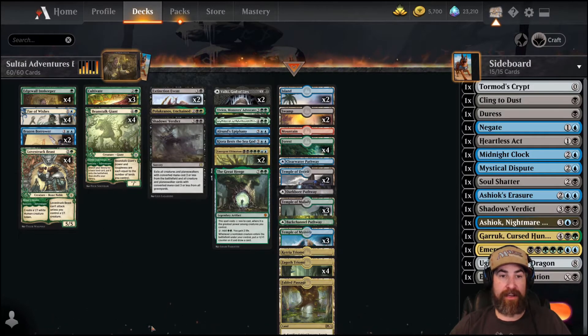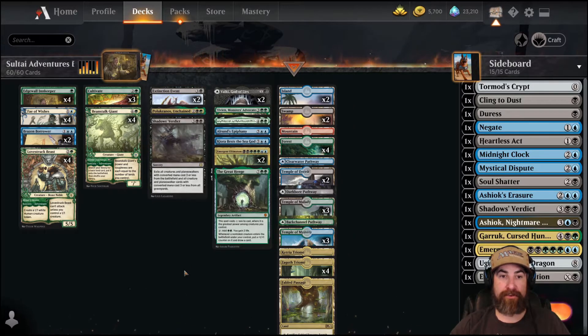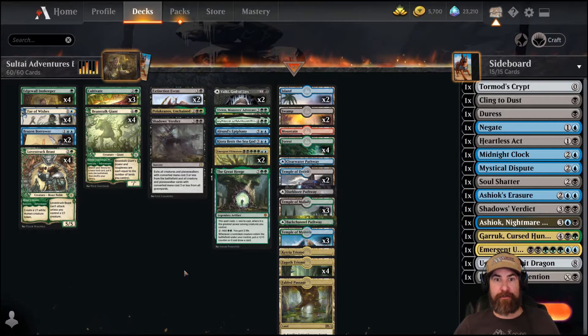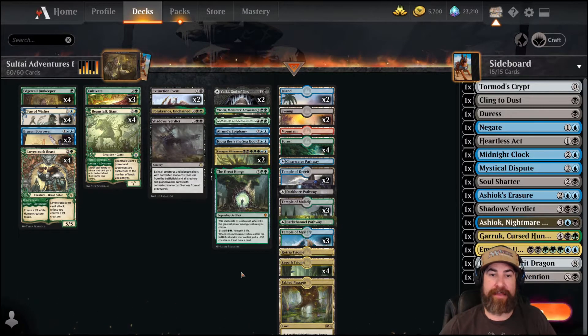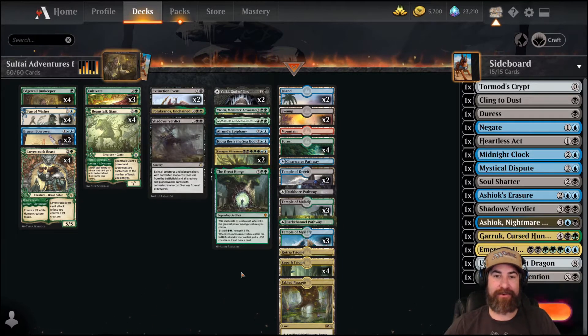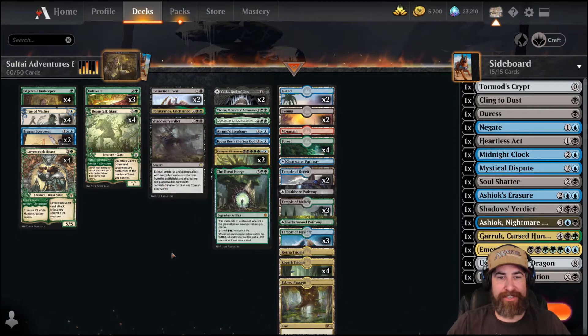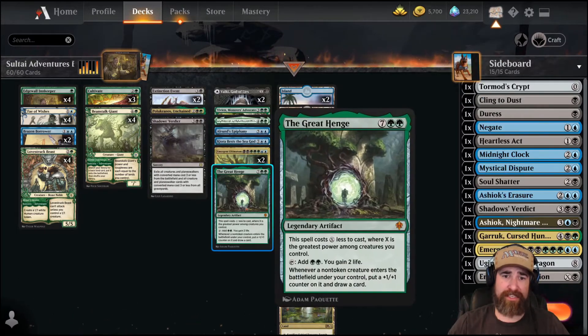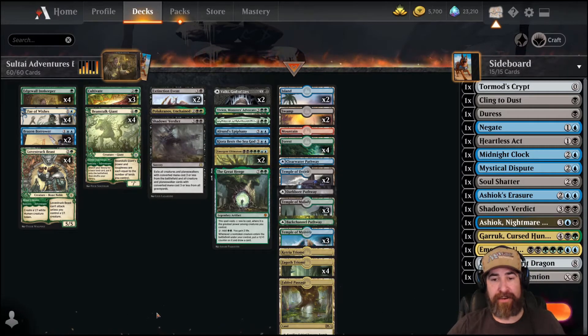You've got your Removal Package - two Extinctions and the Shadow's Verdict for board wipes, plus a Pelakka, which is pretty much removal in this deck. And then we have our Emergent Ultimatum Package. Don't get me wrong - draw any of these cards, go ahead and play them naturally. But if we get Ultimatum, we're going to look for one of these cards, cast those cards, and get all kinds of advantage on our opponent. Our land base is nothing super special - pretty much what you would expect from a deck of this kind.